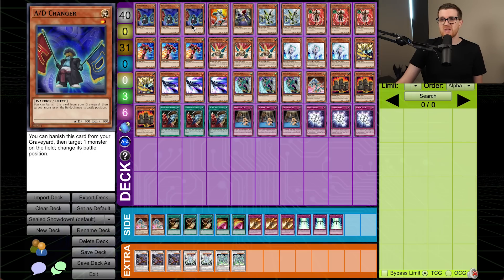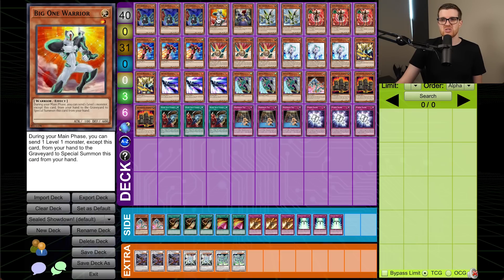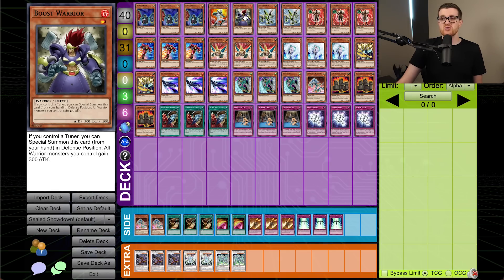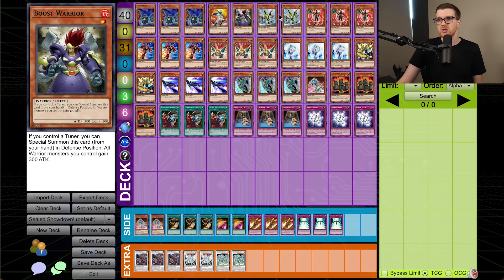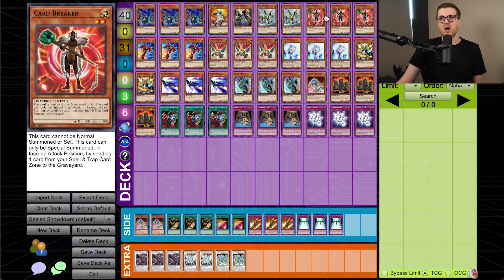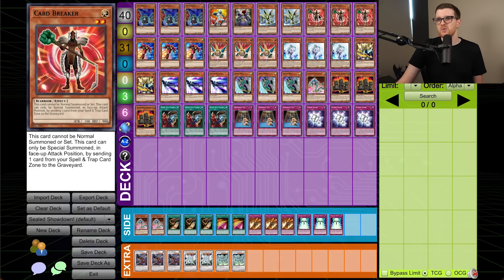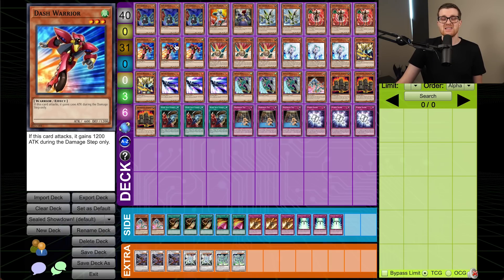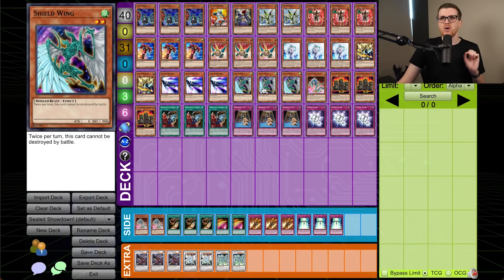AD Changer is very strong because it can change battle positions, meaning something like Shield Wing actually goes to attack and is very vulnerable to taking a lot of damage. Big One Warrior can special summon itself by pitching another level one — AD Changer, Effect Veiler, even Xiaolong could go for this. We have Boost Warrior, another level one with good synergy — we could go Drill Synchron, special summon Card Breaker, special this, and that's a Drill Synchron play. Two Bry Synchron as a level 4 tuner. Dash Warrior can go up to 1,800 attack when it attacks. Three Drill Synchron because it's actually a good card. Three Effect Veilers — we can Veiler in main phase and actually hit over monsters.